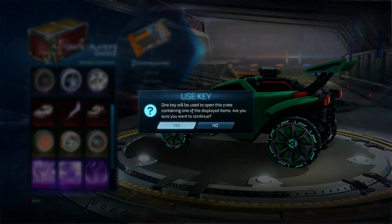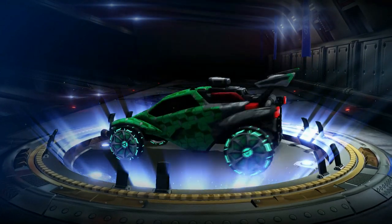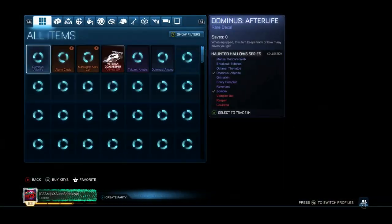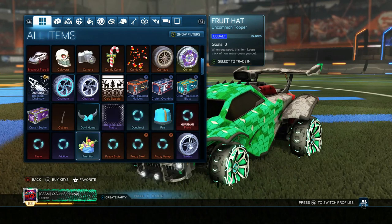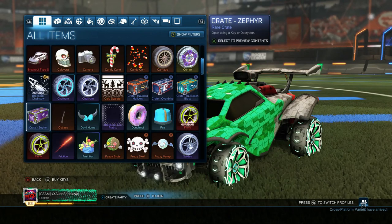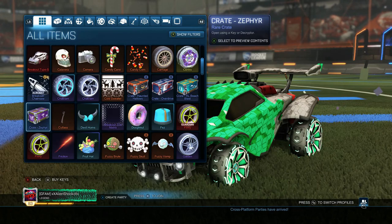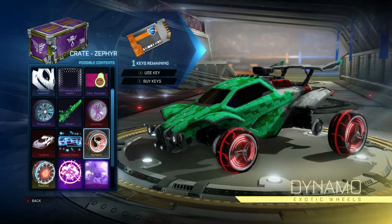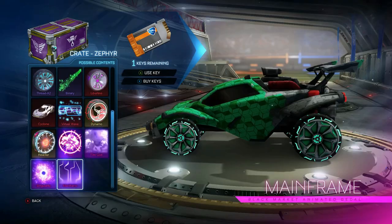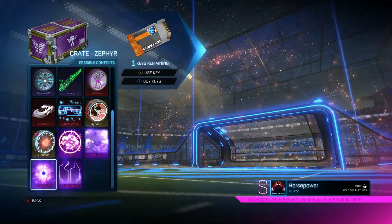Next we're going to open the last Player Choice Crate. I don't really have that many crates. We get a rare — Coralescent decal, which doesn't even show my tumbling blocks. And yeah, the last crate we're going to open is the Zypher crate, then we're going to do the trade-up and end the video. I'm going to be having more videos in the future. I really hope to get some painted Dynamos — I have Reactors already but titanium white ones would look really nice. I'll put it over Singularity.